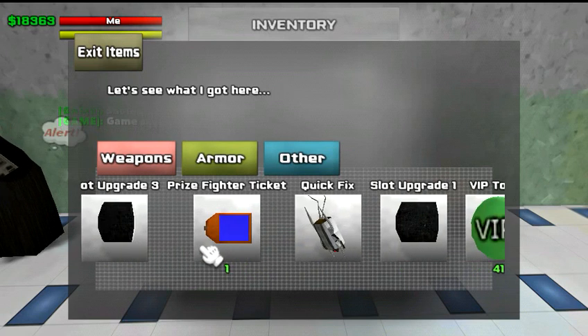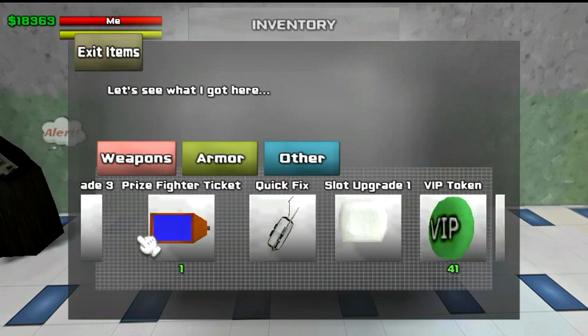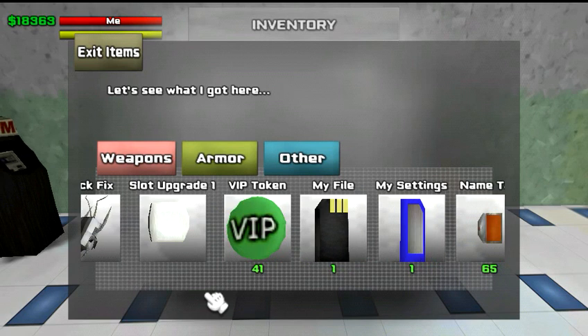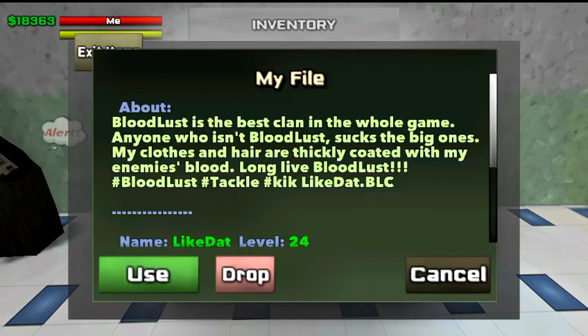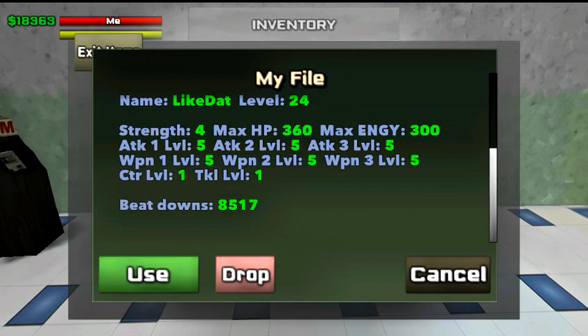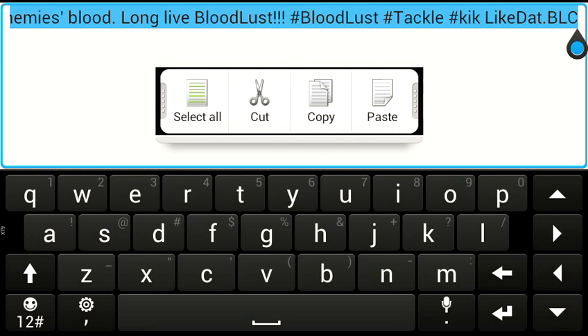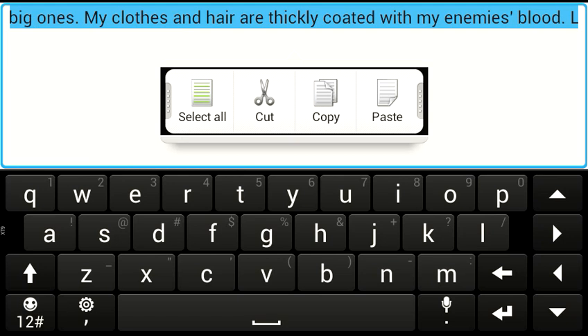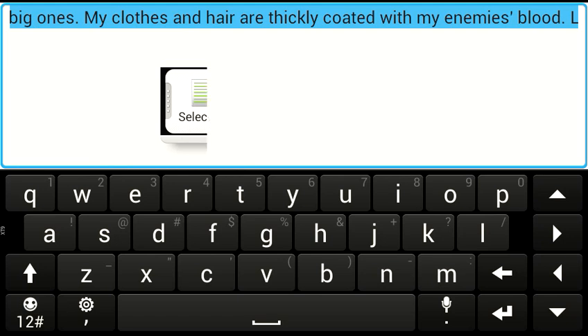Right here you have your Prize Fighter — I discussed this in the previous video, you can check it out in the computer video. Right here you have your VIPs. Here you have your My File — My File will basically show you your about section and your stats: level, strength, max HP. I go into more depth about this in another video. You can also see how many beatdowns you have. If you hit Use, you can edit your about me section and put in whatever you want people to see.